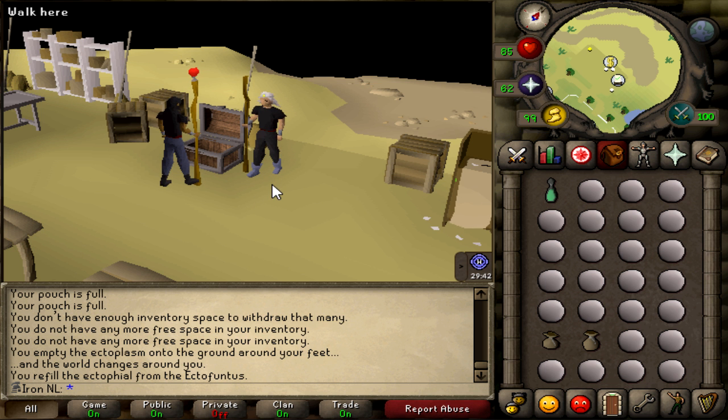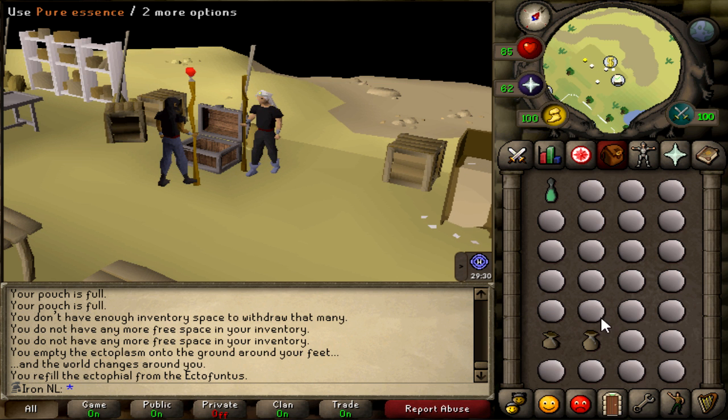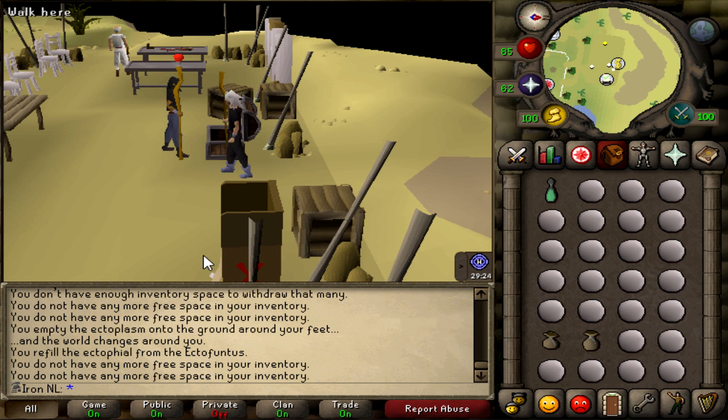Now that I have told you about all the requirements, it's time to show you how an actual trip goes. If you take a look at my inventory you can see I have an Ectophial, my pure essence, medium pouch and small pouch. I have them on this part of my inventory because if I right-click I can empty them immediately, which saves a lot of time.